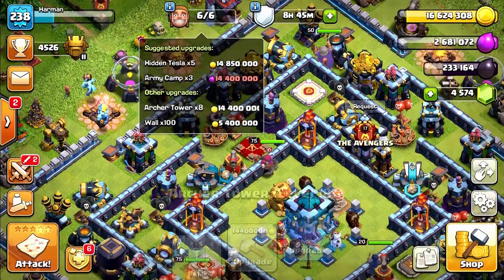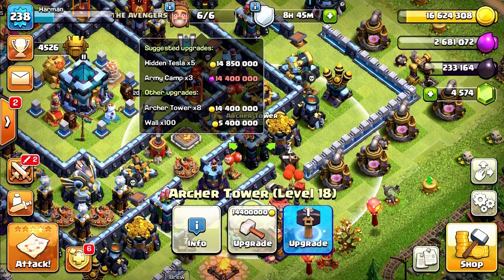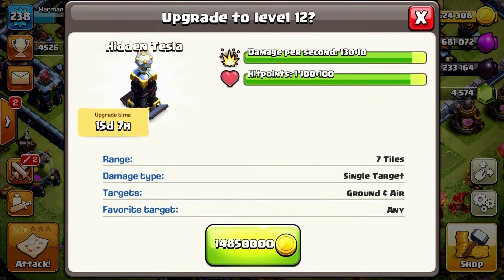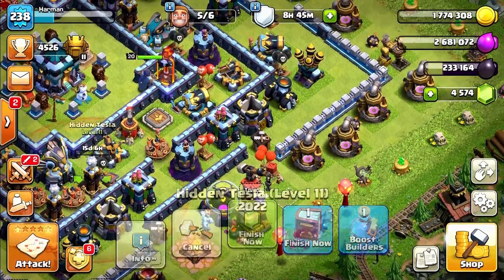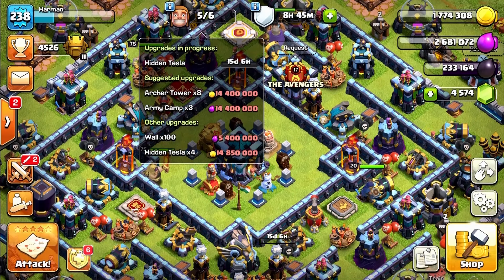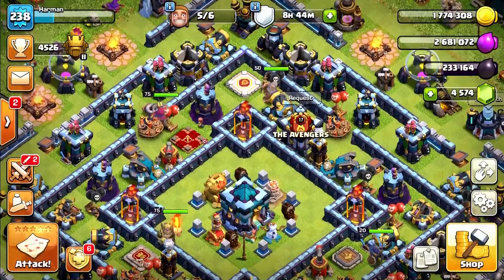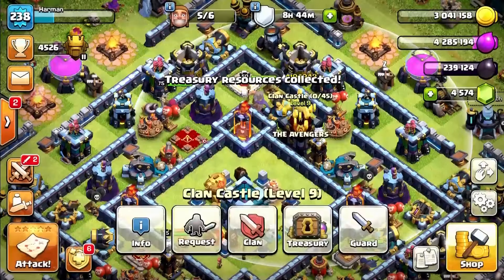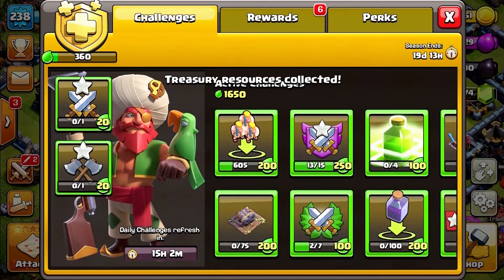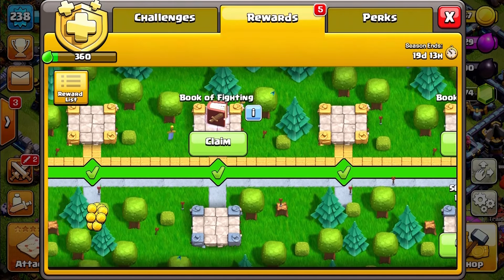Now let's upgrade the Archer Tower or the Hidden Tesla. I think we should go for the Tesla since it costs more. I don't think we can upgrade anything else right now. Let's check the treasury — we don't have enough resources, so let's go do a battle.